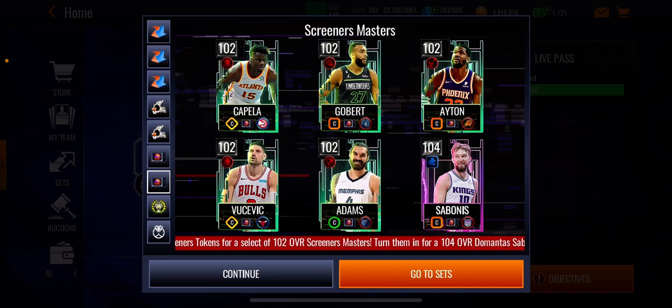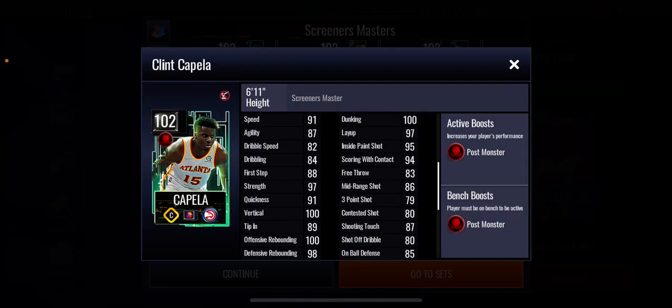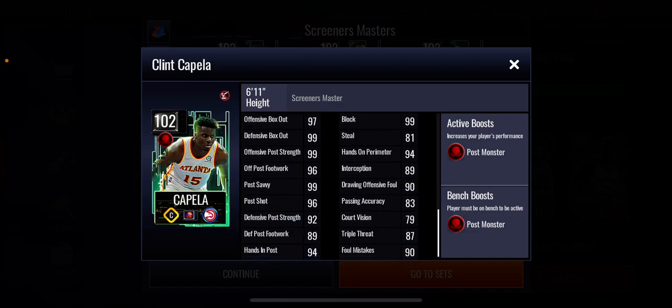I'm gonna start off with the stats of the players. You can see we got Clint Capella right here, 102 overall, and in my opinion - I looked at all these stats - I believe this is the best 102 overall master of all the centers. He's got 100 offensive rebounding and 98 defensive rebounding, which is absolutely insane. His perimeter shooting is obviously not the best because he's a center, but he's got 97 dunking, 97 layup, and 100 vertical. His stats look very good - he's got 99 block, and a plus four post monster boost to position.